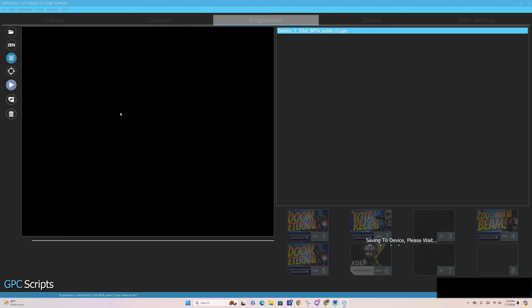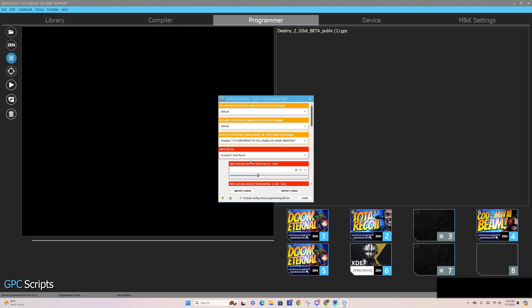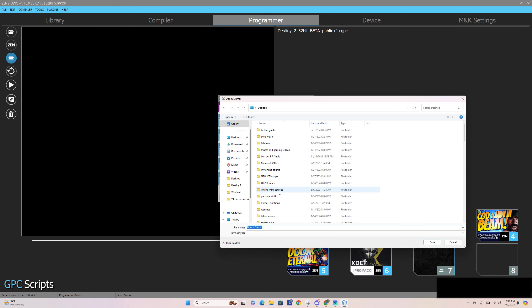So let's say you want to put the script here — this is Zen Studio. This is specific for game packs; just underneath that, you have scripts. Let's review that again. Library, here — open file, Destiny — putting it in there. Programmer, now it's right there. This is where you basically find everything within your desktop, and here is where you find your scripts. You would just drag that down, and now that is on your Zen. Hit the save button, and then boom — everything is saved and you're good to go.